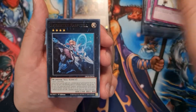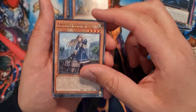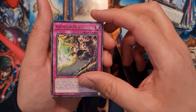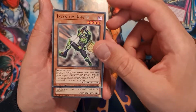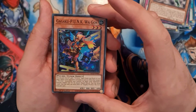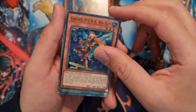Solemn Strike, Exorcista Caspital, Irene, Castle, Thunder Discharge, Insector Hopper, and a super rare Gagaku Punk Wagon — interesting name.